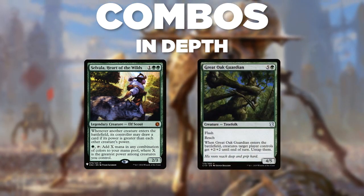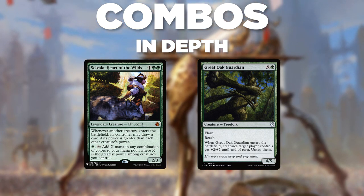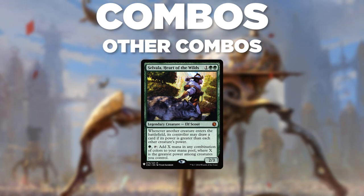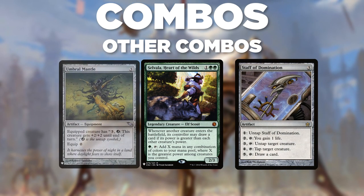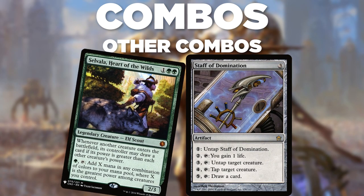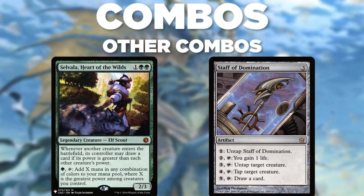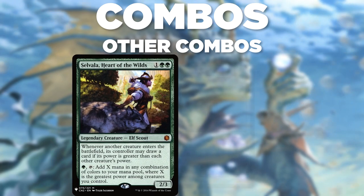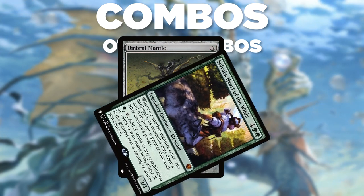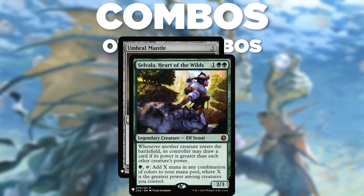Great Oak Guardian works in a very similar way: with 10 power on board, simply cast the Guardian, untap Selvala, return the Guardian with Sabertooth, and repeat. Some other combo enablers use artifacts like Umbral Mantle and Staff of Domination. With Staff of Domination and at least 6 power on board, you can tap Selvala for mana, pay 3 to untap Selvala through the staff, then pay 1 to untap the staff, and rinse and repeat. With Umbral Mantle and at least 5 power on board, equip Mantle to Selvala, tap to add 4 mana, use 3 of it to untap Selvala, and use the remaining to re-tap Selvala for mana.